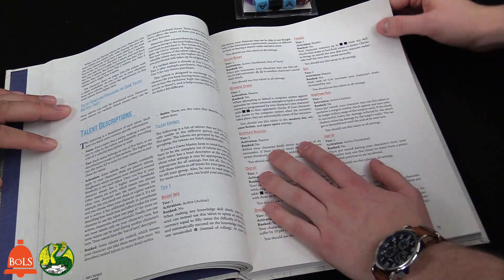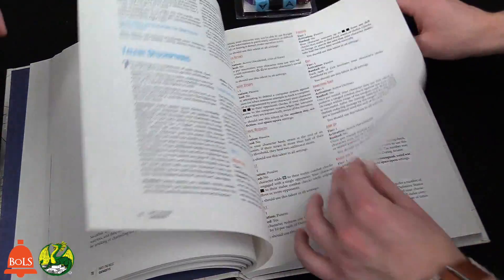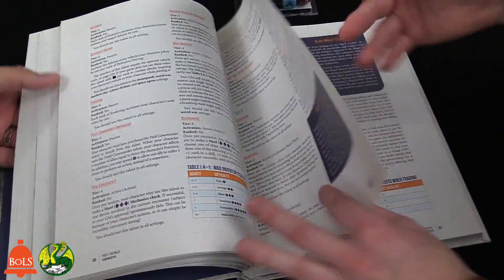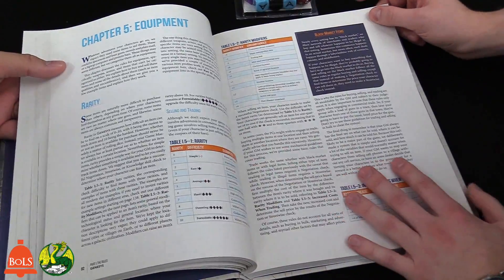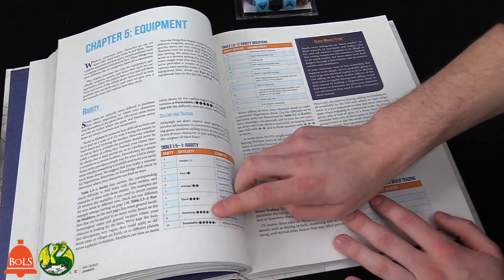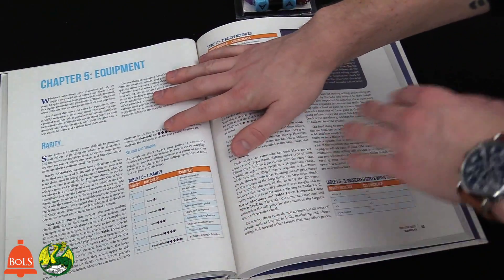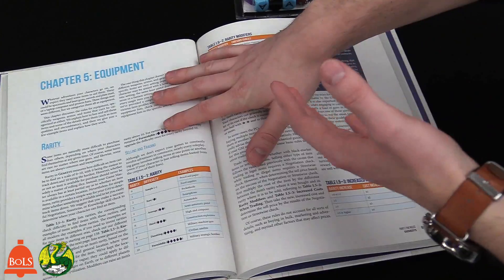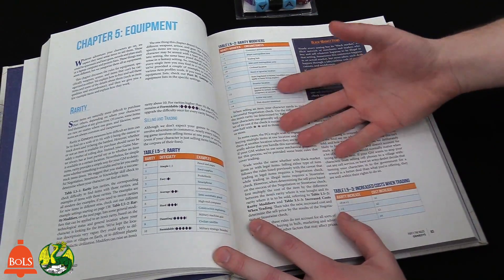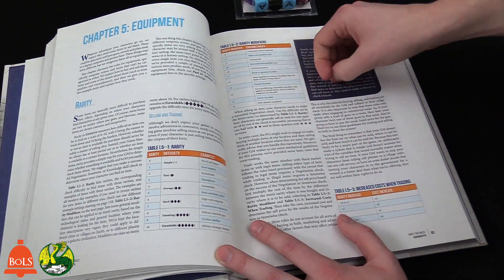Talents are also in here — similar to feats in D&D, they'll add or subtract dice. Equipment is interesting too. They have a rarity system — like Borderlands, you can roll dice to open a chest and determine what rarity tier item you find. The GM can then pick something appropriate from a list of items at that rarity tier that he's built himself for the setting.